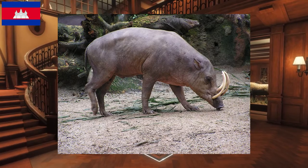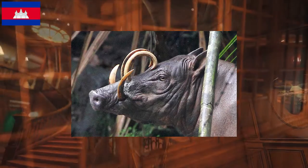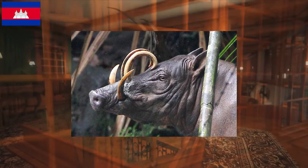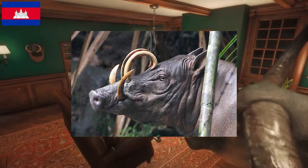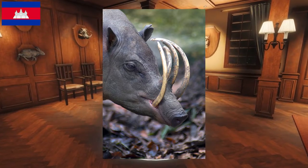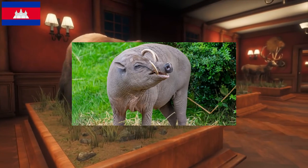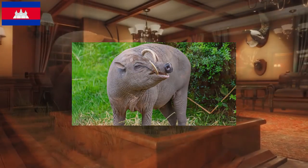This animal right here is bound to be one of my favourites on the map. It is called the babirusa and it is a four-tusked pig. They are super unique and are something that I would definitely love a trophy or two of somewhere in my lodge. The babirusa are scattered throughout the map and can be pretty much encountered anywhere. Diamonds of this species are almost exclusively found at level 5.